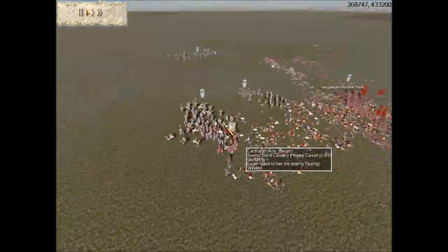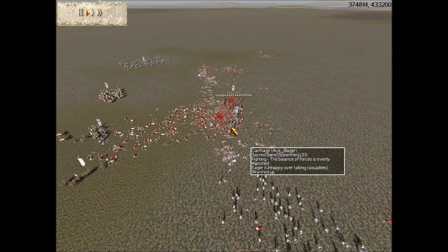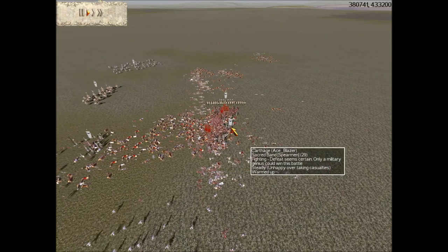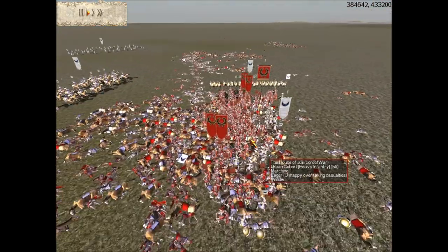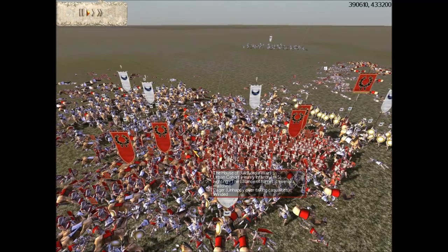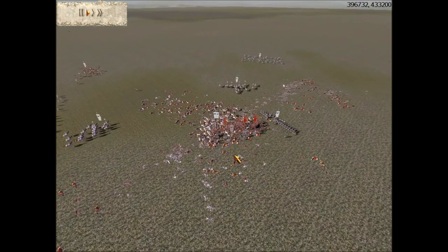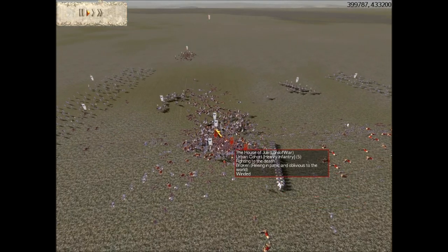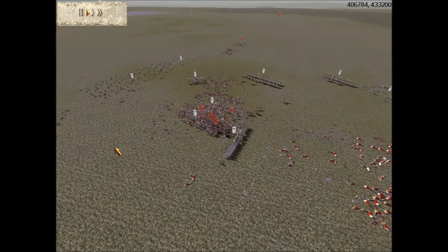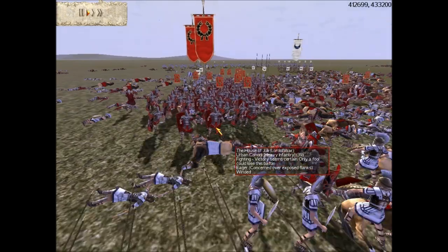He could have won if he took advantage of the situation, but I think he just acted a little too fast. One strike took out one unit, so that's pretty good for him. Slingers around the sides is where they need to be, but I think I've got this in the bag. Yeah, these guys are wavering.